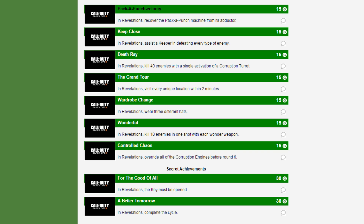And these are the Silver ones. For the Good of All: in Revelations, a key must be opened — I'm assuming they're talking about the summoning key. And the last one, A Better Tomorrow: in Revelations, complete the cycle. Both of these are worth the same amount.